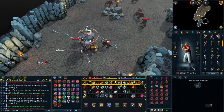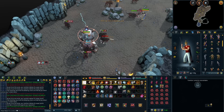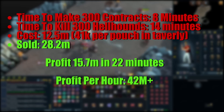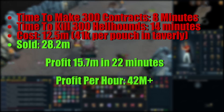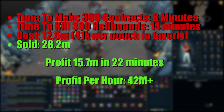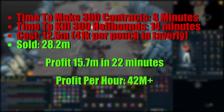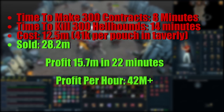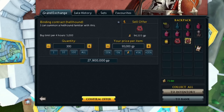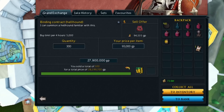It took me about 14 minutes to kill 300 Hellhounds while essentially AFK. Here are the stats: I spent 8 minutes making 300 Binding Contracts, and 14 minutes killing the Hellhounds for 300 total Hellhound Pouches — 22 minutes total, costing 12.5 mil. I then sold the pouches instantly for 28.2 mil, making a profit of 15.7 mil in 22 minutes, which comes out to 42 mil GP per hour. For such a chill method, this is honestly crazy. Make sure you take advantage of this while pouches are still in high demand at Zamorak.